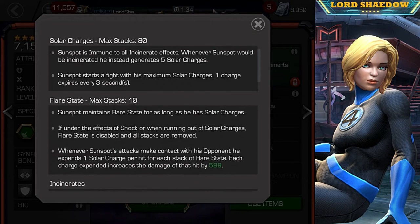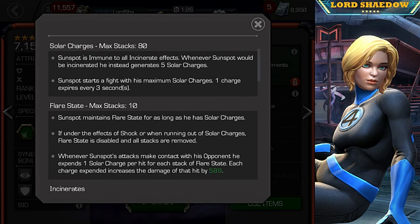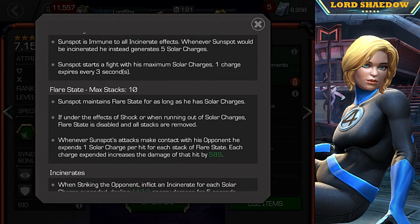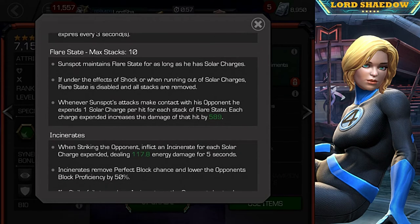The flare state has a max of 10 stacks and gives you a lot of damage. You want to manage those charges carefully because you can gain flare state up to 10, but you're constantly losing solar charges. When you go down to zero, you lose all of your flare state — all your damage — and you'll have to fire off a special three to reset it.